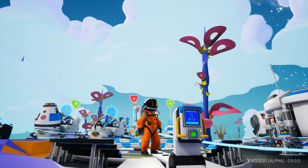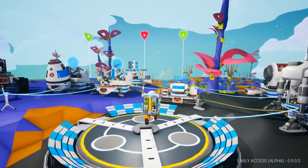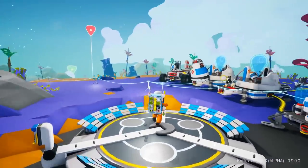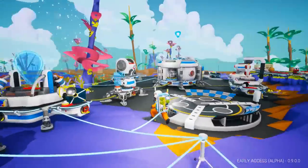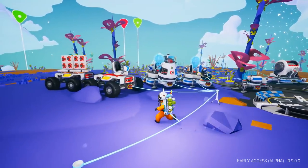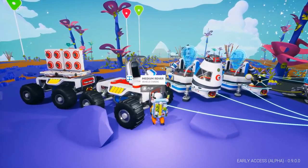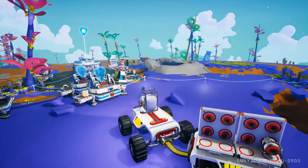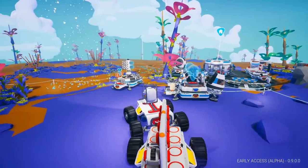Welcome to episode 4 of Astroneer 0.9 with me, Jamie from Andamise User. So I've actually made myself a new rover. Where's it gone? Where's the vehicle bay gone? Let's get in our little car. We've got ourselves a third rover.